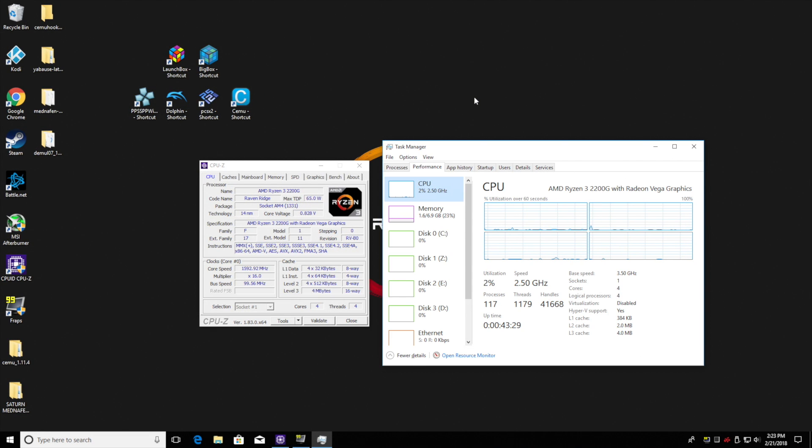Hey, what's going on guys? It's ETA Prime back here again. Today I want to test out some Dreamcast emulation on the new AMD Ryzen 3 2200G APU. So this thing's been fantastic for a $99 CPU. I just want to show you the specs that I'm working with here. Ryzen 3 2200G, stock clock, 3.5GHz. This is a quad core CPU.